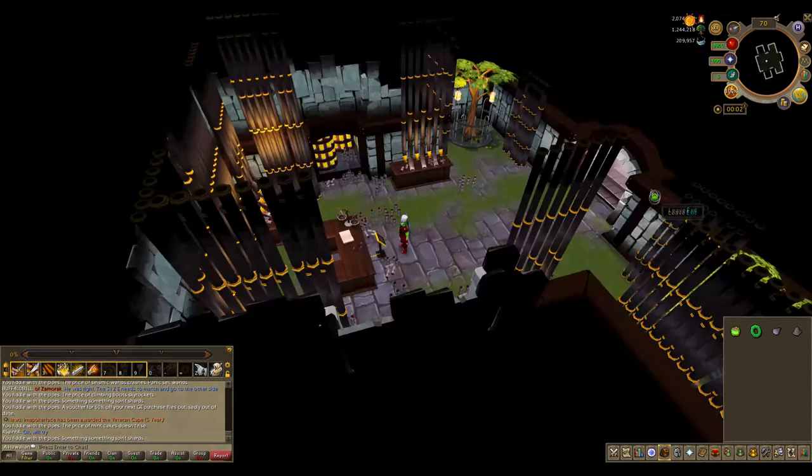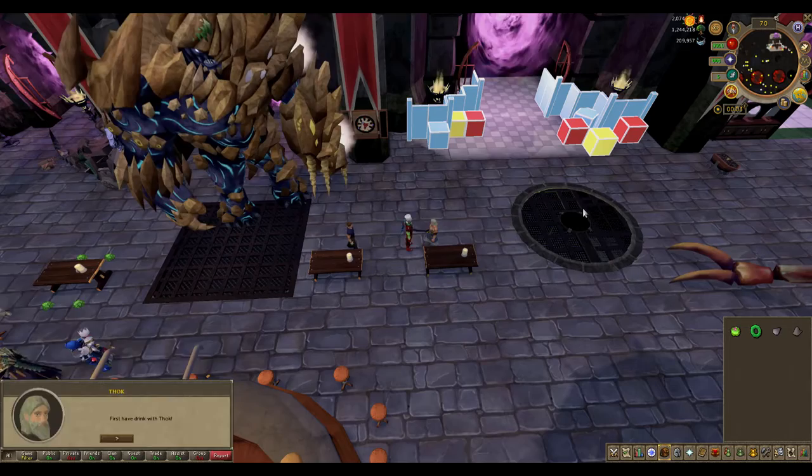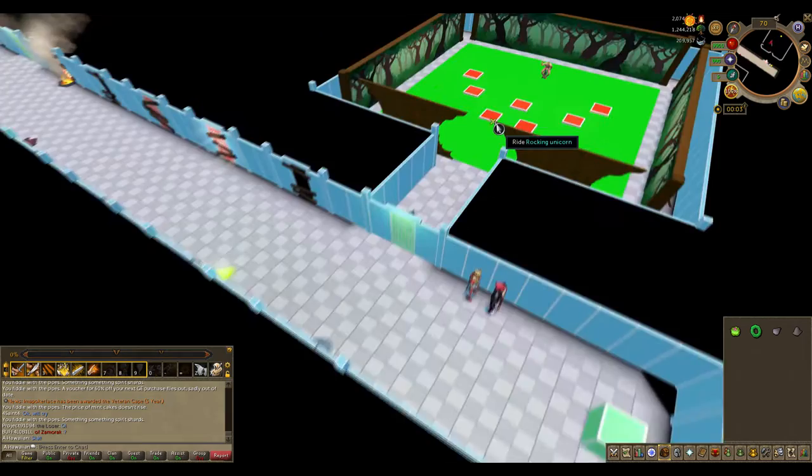Once you've completed the puzzle you'll get the second life altar piece. Return to the main room and find Thok and ask him about the life altar. Then enter the beta portal next to him, talk to Max, and he'll ask you to max out three beta skills for the final piece of the life altar.